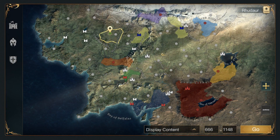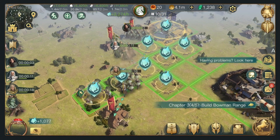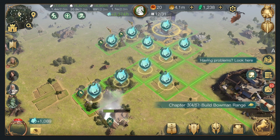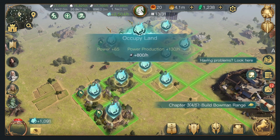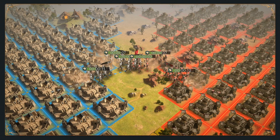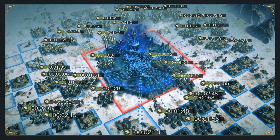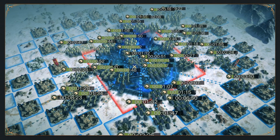It is what we call a geostrategic seasonal war game, which means that the main difference is that you can capture all of Middle-earth because we have a tile system. In order to expand, you will have to capture tiles and grow your territory. This allows for interesting gameplay — for example, you can block the path of other players, or you can lay siege to a city by surrounding it.